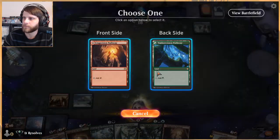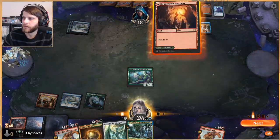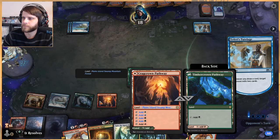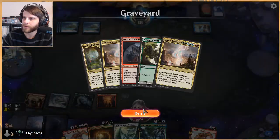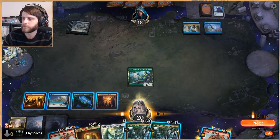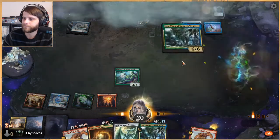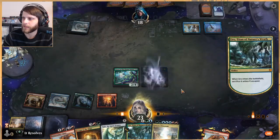Let's do this — let's play the Dryad. Nice thing here with the Dryad is we just now have all colors. Wow, they've hit two Genesis Ultimatums. Well, we're going to die now. I don't love this if I'm honest — definitely not a great hand.